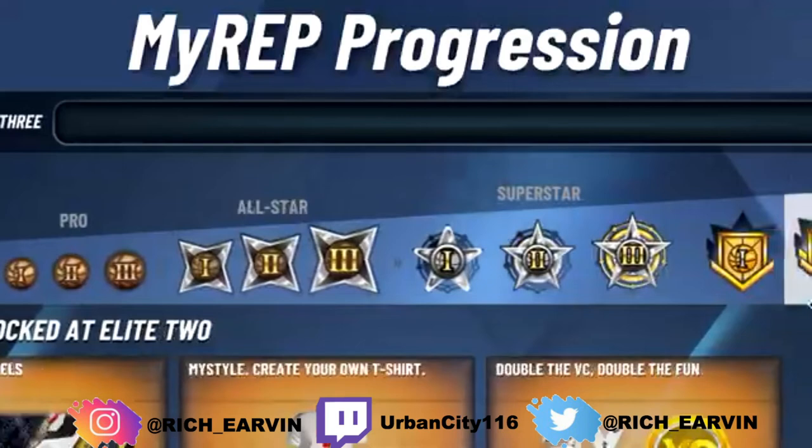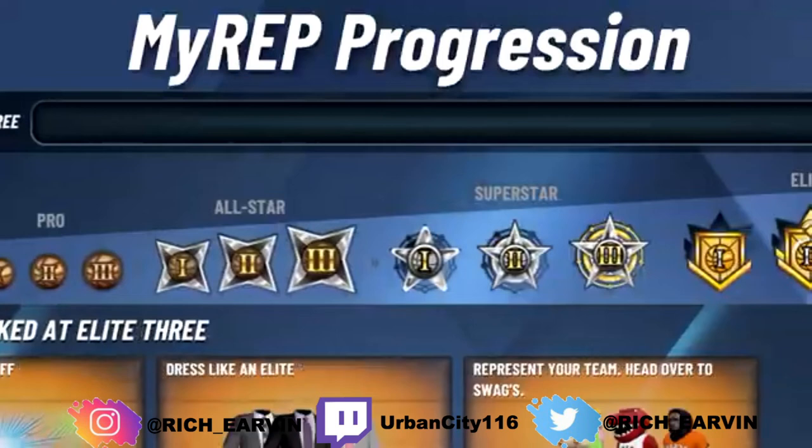The last rep shown is Elite 3. The first reward I can't see clearly - let me know in the comments. The second reward is 'Dressed Like an Elite' - you can wear a suit. I remember in the trailer screenshots people had suits, so now you can actually wear suits in the park. That's dope - Easter Sunday in 2K, I'm going to have the suit on. Then the final reward at Elite 3 is the mascots.